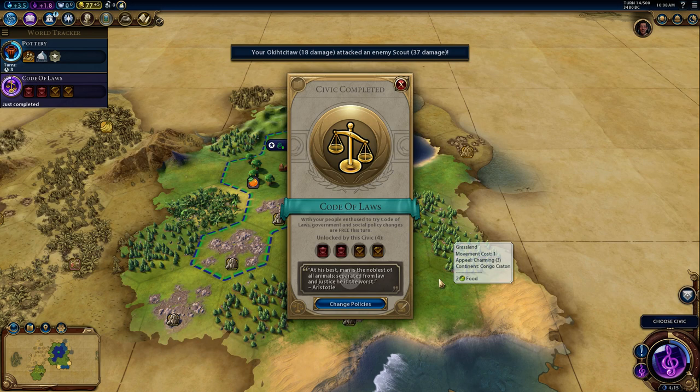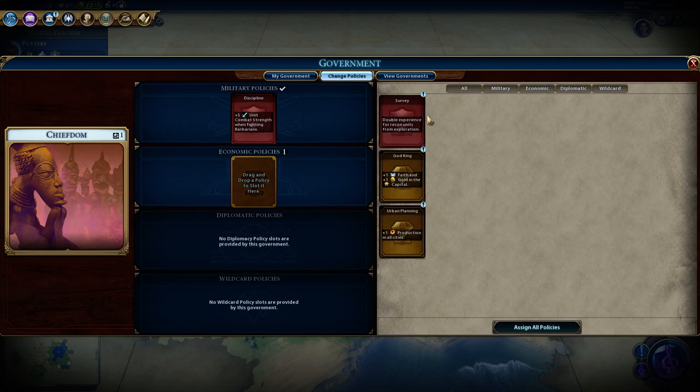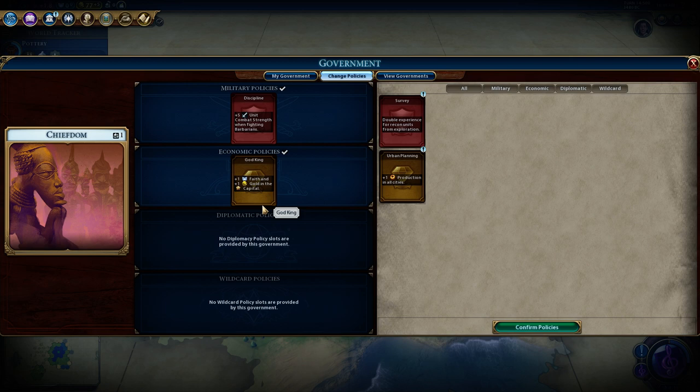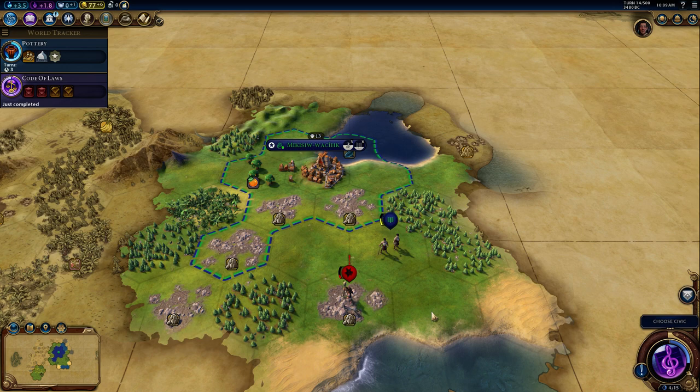Without the mod reminding me that I have a promotion waiting, I tend to be bad about accidentally missing promotions — but I'll remember this one. We got our policy change. We're going to grab Discipline here for the combat strength. It's worth noting that as Poundmaker, getting Survey is especially nice — double experience for recon units from Exploration, and our unique Scouts are recon units. We're going to grab God King here because we want a Pantheon as early as possible. We really, really want to get Stone Circles in this particular game — I'm really hoping we find a Goody Hut that gives us some faith.